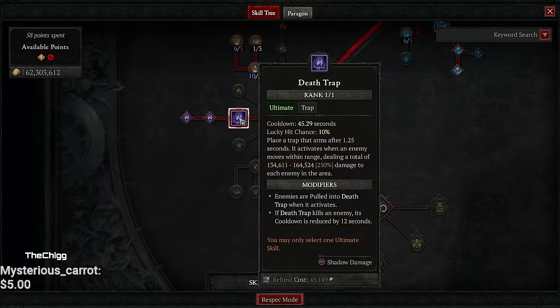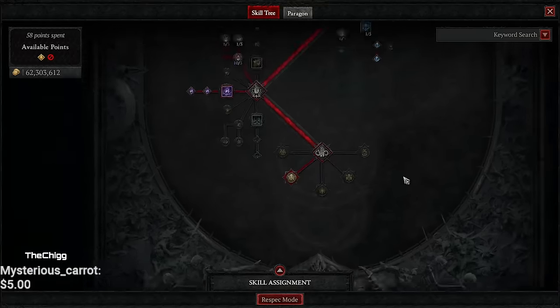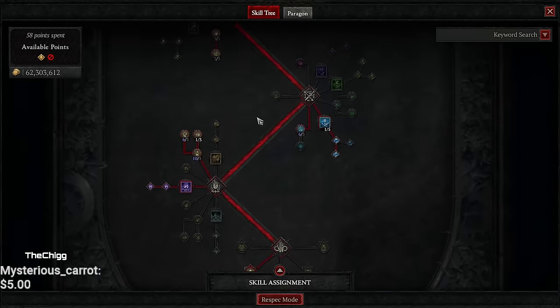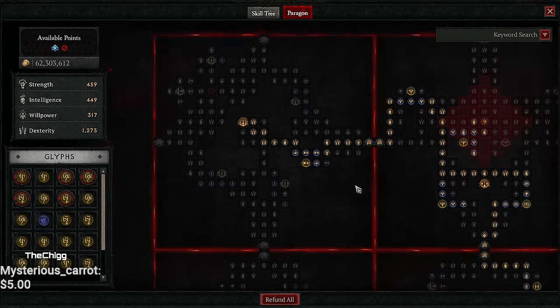Death Trap we're using to proc one of our passives that gives us more damage. Because of our increased damage to ultimate abilities it also stacks things up for us and does a little bit of good damage. Close Quarters Combat we're using solely for the attack speed — we are not actually stacking damage to crowd control because that's not what we do anymore. That's how the skills look — it's amazing. Obviously if you have something you don't want to use here, move it around somewhere else.